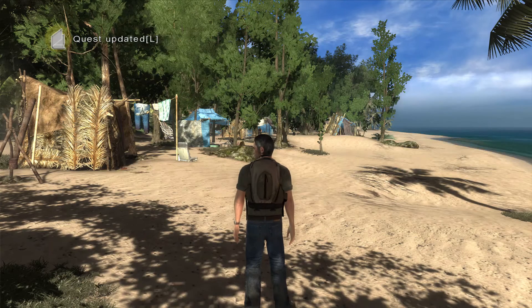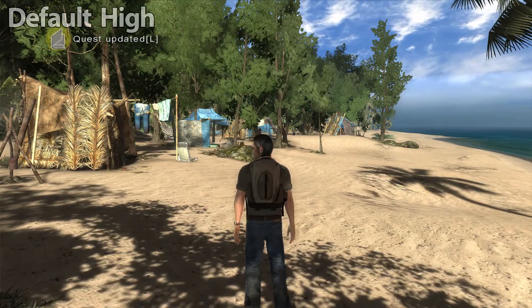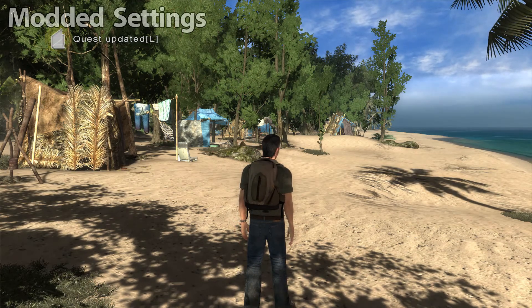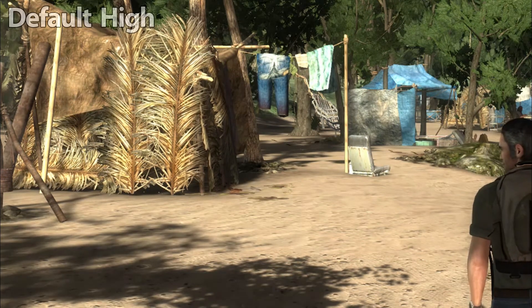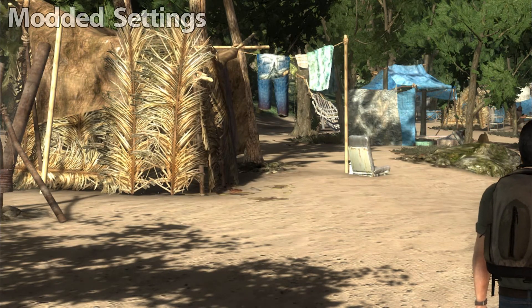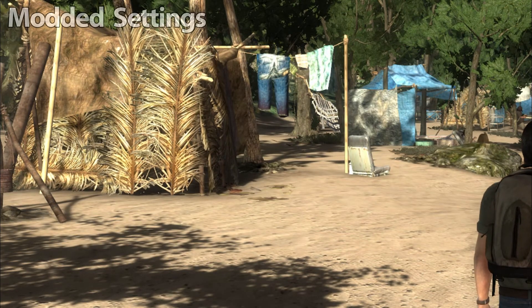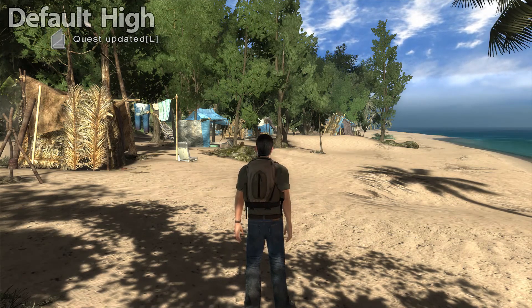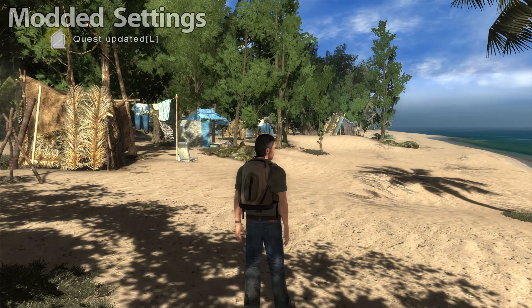The next area looks at the quality of shadows. You can see here a comparison between the default low graphics, default higher graphics, and the modified settings used today. The main improvement we see from the shadows is the distance at which they render at higher quality. It was impossible to create anything spectacular here — there still appears to be a limit on how far the shadows will render, and from playing with the settings for a while, these were the best results.